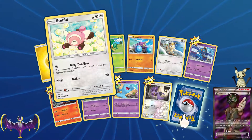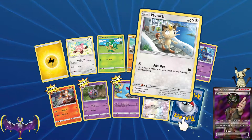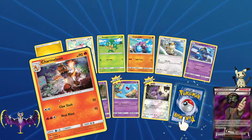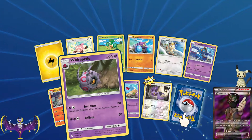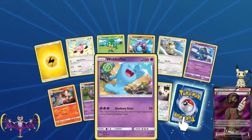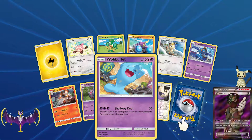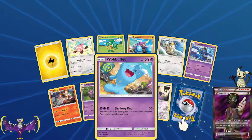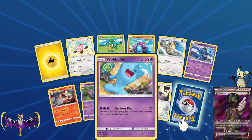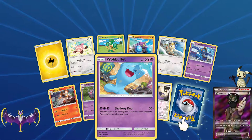A Lightning Energy, Stufful - Baby-Doll Eyes prevents any Pokemon from retreating during your opponent's next turn, and two for 20. Pansage, Croagunk - one for 10 and two for 20 at a chance of hitting for 40. Charmeleon - two for 30, three for 70. Whirlipede - two for 30 and switch this Pokemon with one on your bench, and three for 60. Wobbuffet - three for 50, this attack does 50 damage for each energy in your opponent's active Pokemon's retreat cost. So potentially zero to 250 damage. Some Pokemon have up to five retreat cost, and if you use that Mount Lanakila stadium we got earlier, this Wobbuffet can hit pretty hard - topping out at 250, possibly even higher if we can increase their retreat cost. That's a really good Wobbuffet.